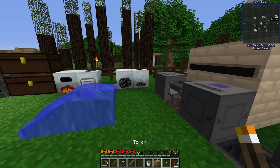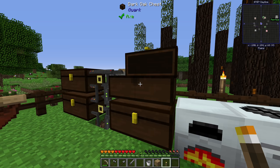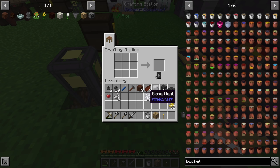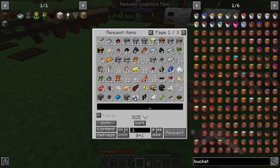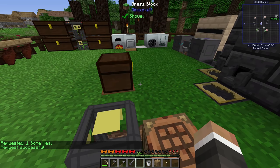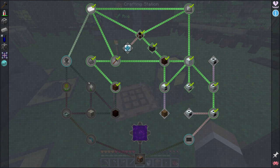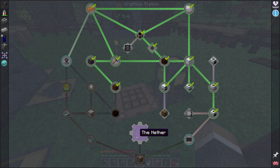We now have all our dandelion yellow ready, and we'll throw in the 11 poppies we actually need — no point wasting power on more than necessary. We also need bones for bone meal: five bones in the system, plus one piece of bone meal, should just about get us to 16 Floral Fertilizer. We do have to complete this quest, because right now the only thing stopping us from going to the Nether is this quest chain — the Nether is locked until it's completed.